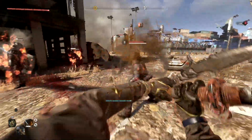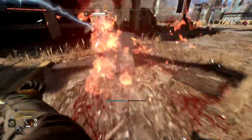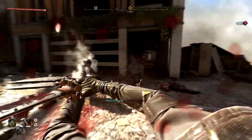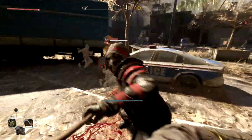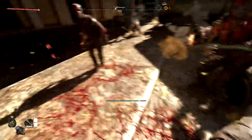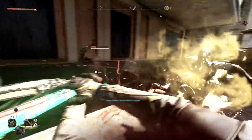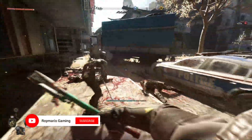First we had the sunken chest in the southern part of Old Villador, but they patched that — and rightly so, it was a proper cheese. After that there really wasn't a steady farm for the weapons, but they've kind of given us that in the update. We're going to cover locations, how to get them, and how to maximize the damage potential.